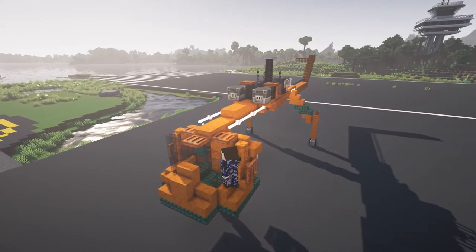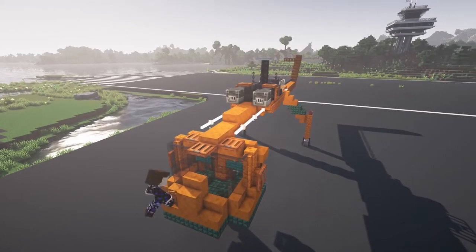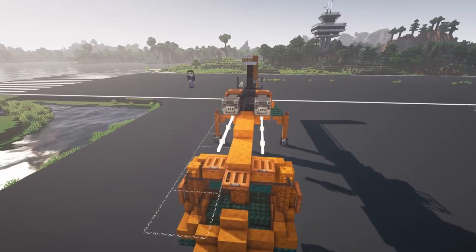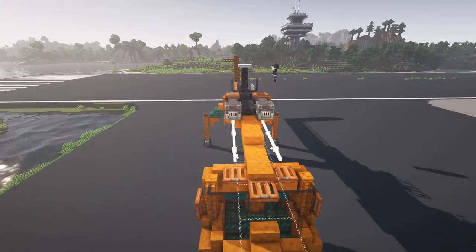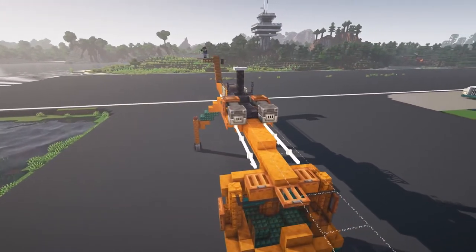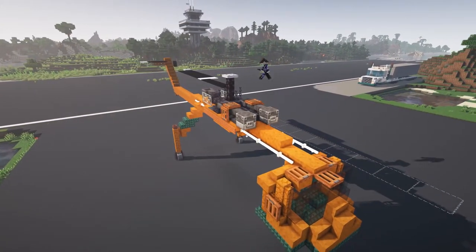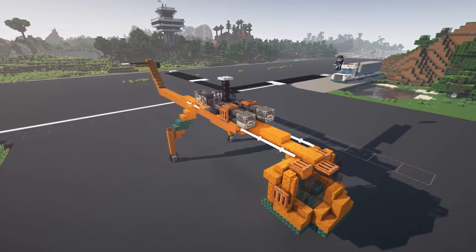I tried using a mix of glass blocks and panes to shape the windows. I'm placing string down under where the rotor blades are going to go — this is a sneaky trick that you can do to hold up carpet tiles. The Skycrane actually has six blades in real life on its main rotor, but being Minecraft, I'm choosing to compromise with four.